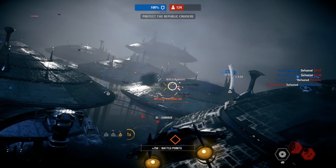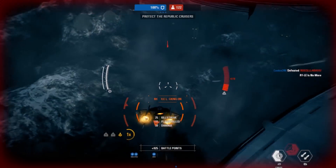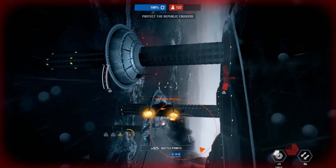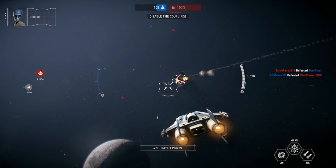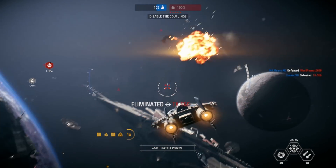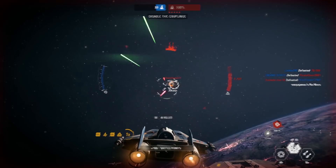At number 5, straight from The Last Jedi DLC, is Tallie Lintra's A-Wing. As you know from my top 10 vehicles list, I like A-Wings, seeing as A-Wings were selected as the number 1 vehicle. So it should come as no surprise that a Super A-Wing would rank well on this list too. However, it's not quite as high as I thought it would be when I first heard of it.